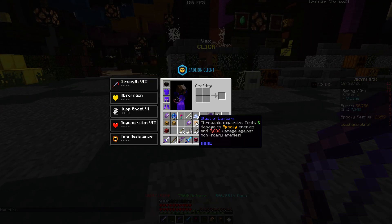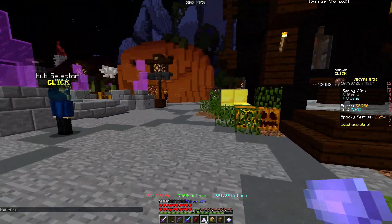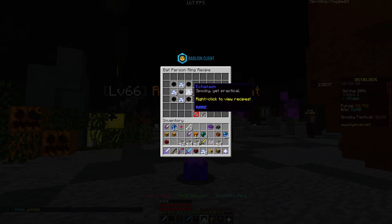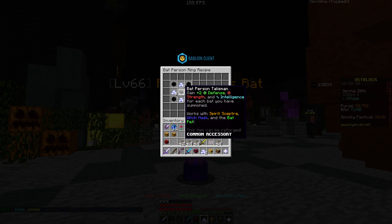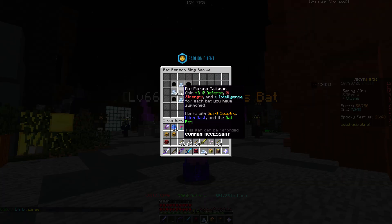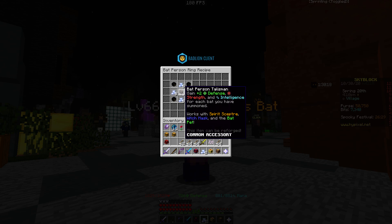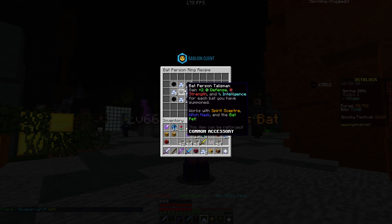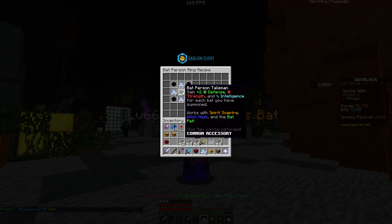So basically you can actually craft a Bat Person Talisman — that's pretty cool. The Bat Person Talisman gives two defense, two strength, and two intelligence for each bat you have summoned. It works with the Spirit Scepter, Witch Mask, and Bat Bat. So the Spirit Scepter is going to be getting a buff too, since it summons bats.